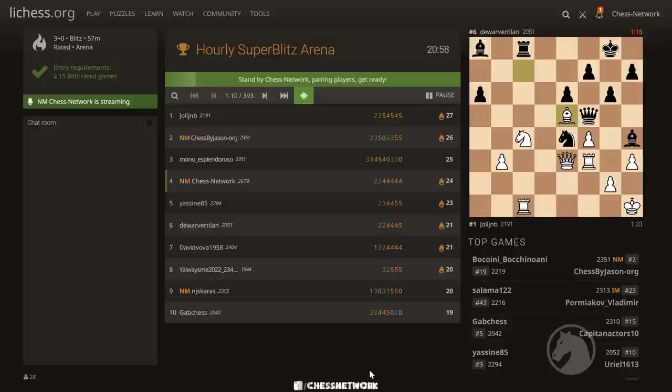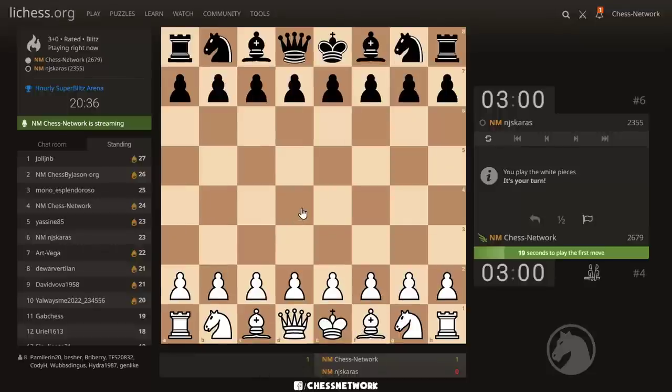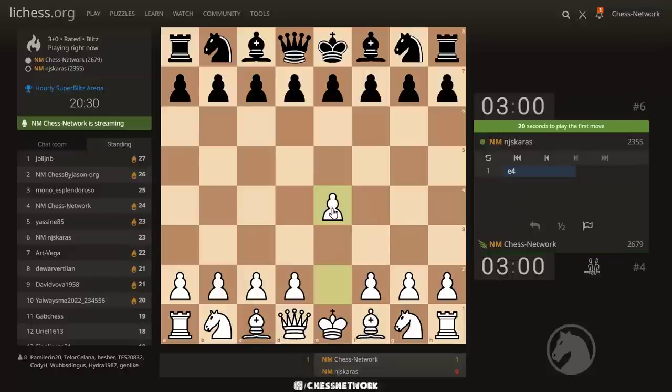Almost 400 in here. Cory Zappin, I got that one — thanks again for the raid. Bubski, thank you for the prime resub, six months now. Thank you, Bubski. Feels like a three-point rook. Okay, this was the one where the knight went there — okay, let's maybe try an e4 game.